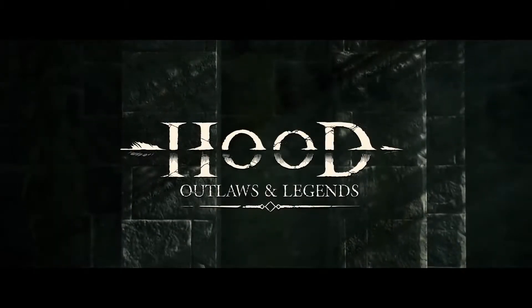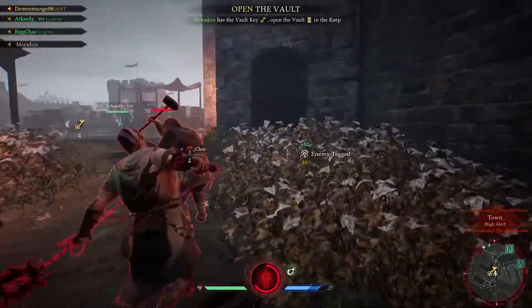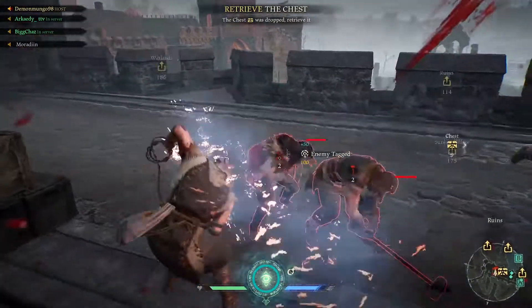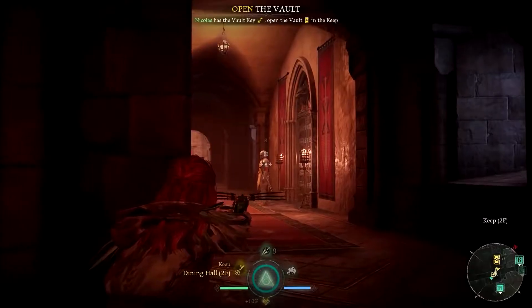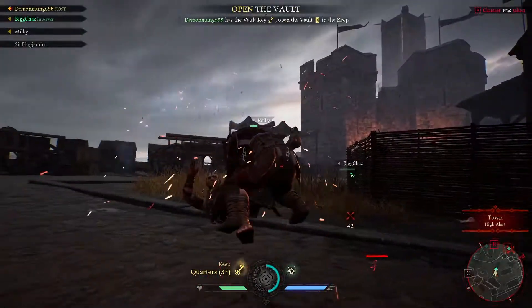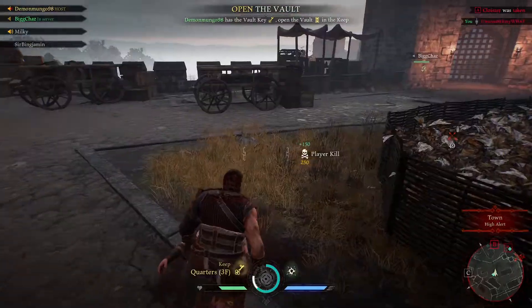Hood Outlaws and Legends is a new PvP-PvE game from Sumo Digital. It's a game that flew relatively under my radar until a few weeks ago when I saw a gameplay trailer that instantly piqued my interest. At first glance, Hood seemed like a refreshing fusion of genres, combining cooperative PvE gameplay with a competitive 4v4 experience. And it becomes somewhat more interesting once you realize the game is based on Robin Hood.